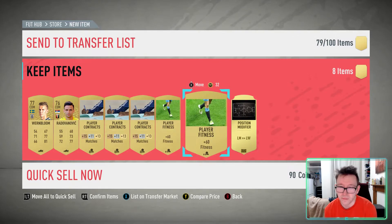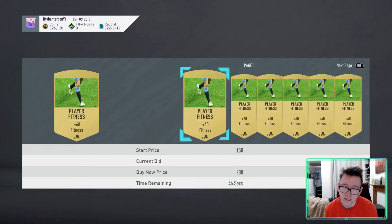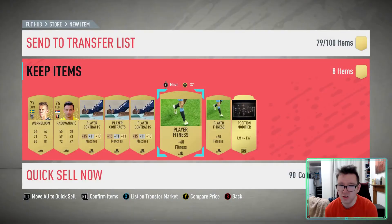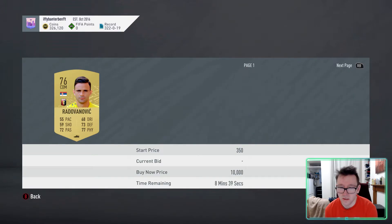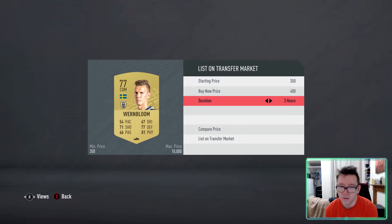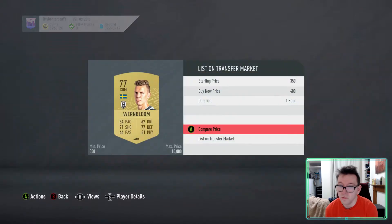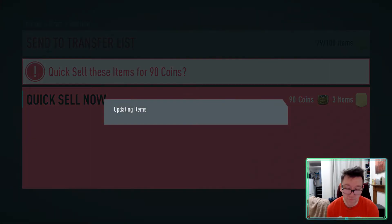He goes for 500, 400 — not too bothered. Are we sure these sell? I'll keep them just in case when they do. This guy might sell because he's a weird nation. No, he's not really selling for anything crazy. This guy might sell because he's a weird nation. No, again not worth it until — oh, that's probably another... I would say that's a 3K pack.